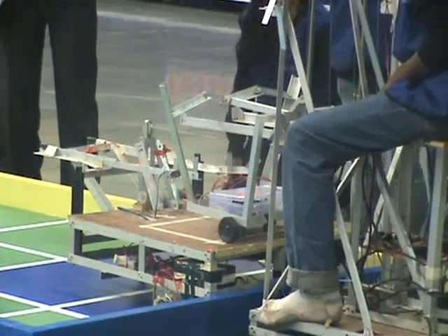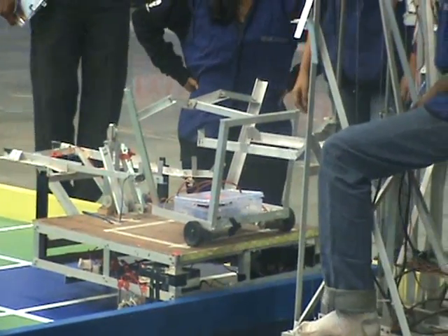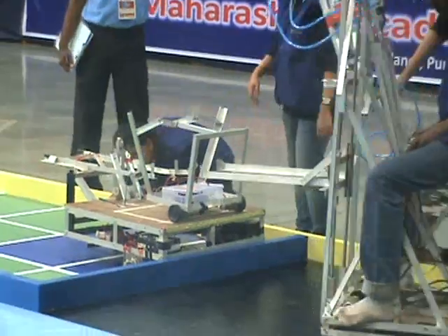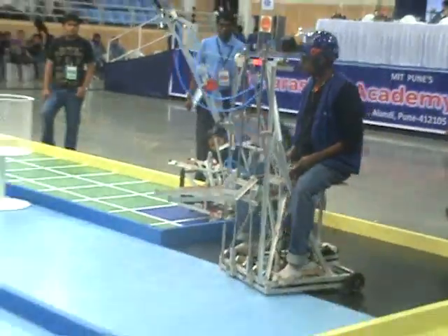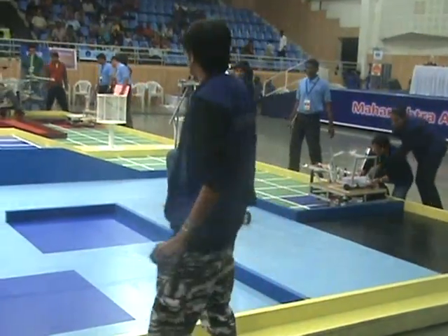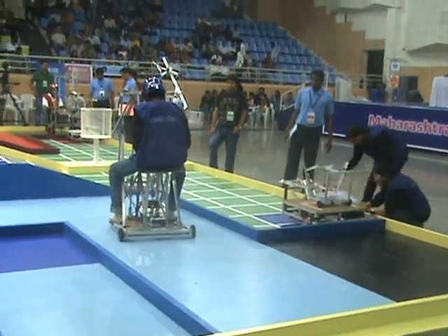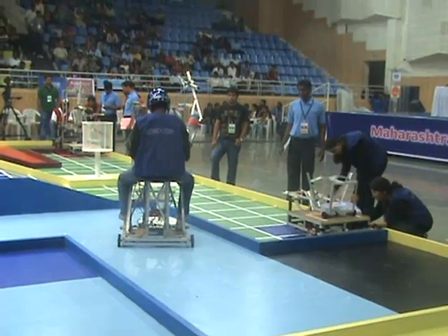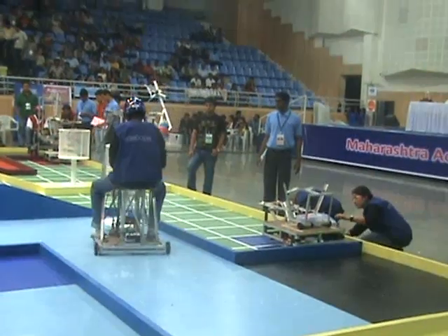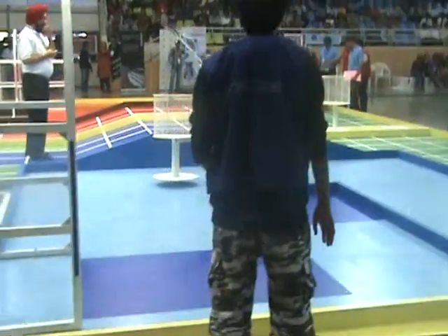There are altogether 23 members in the BJTI team. The blue team, that is BJTI, is attempting the placement. The operator is going to grab the basket now. The red team has successfully picked up the collector and has reached loading area one, and is trying to place the collector robot on the energy robot.